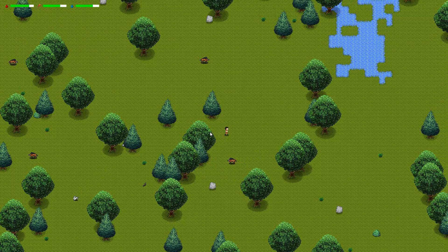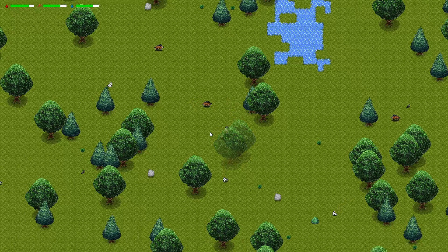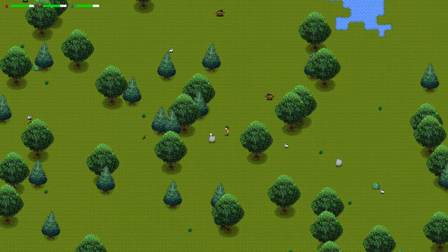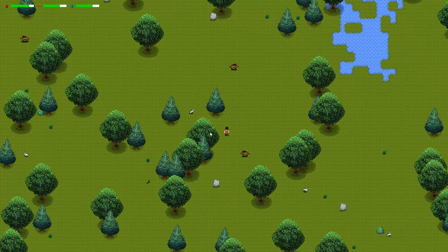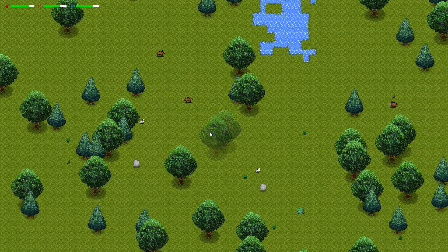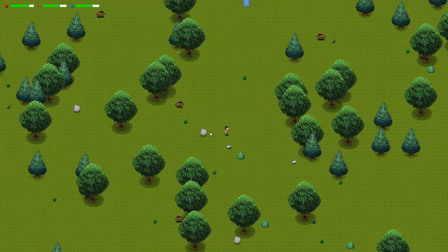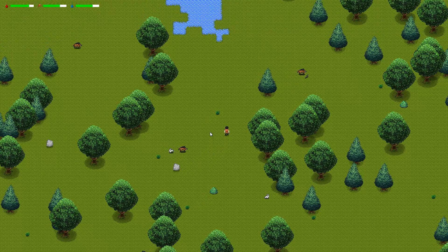Right now animals don't really have their behavior triggered by the presence of the character, but it is gonna affect them later on. The rabbit is gonna run from you when you're close, and the boar is probably gonna kick your ass if you're too close.